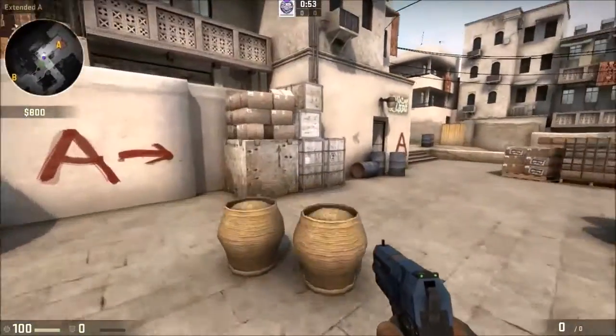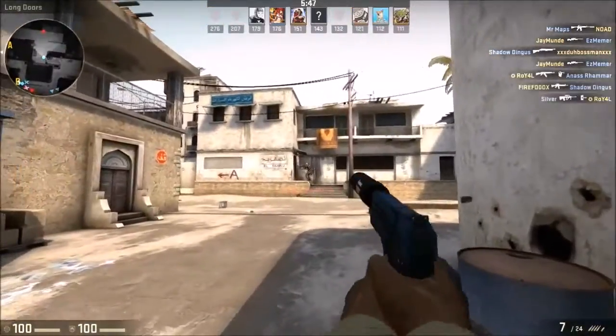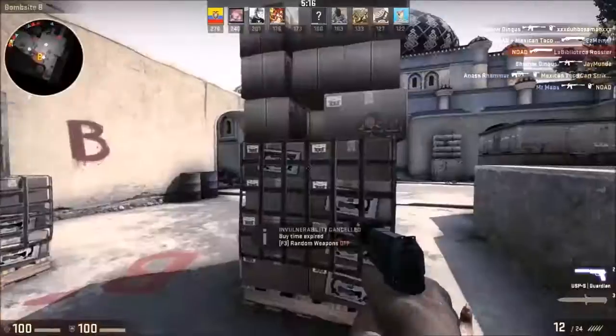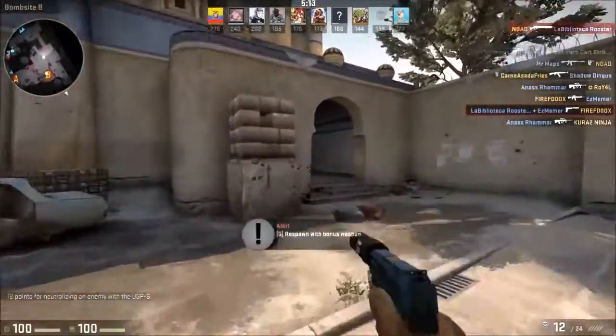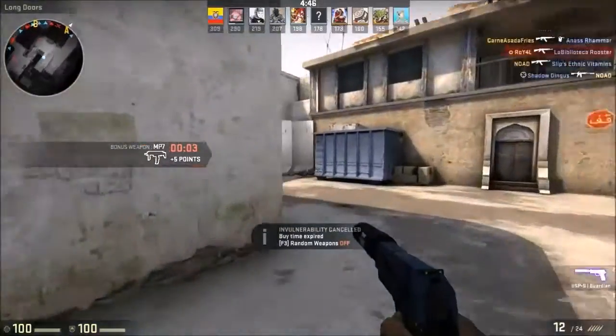The gun itself is also more difficult to use in later rounds because it has such low armor penetration, much like the Glock. It also has the lowest amount of bullets out of all starting pistols, with 12 bullets as opposed to the P2000 with 13 or the Glock that has 20.